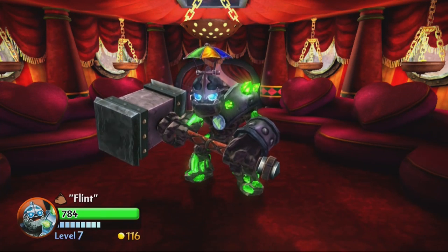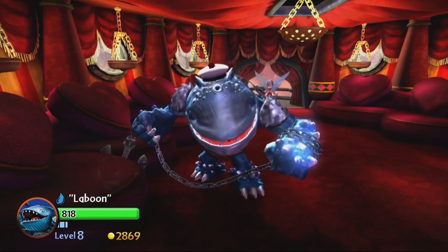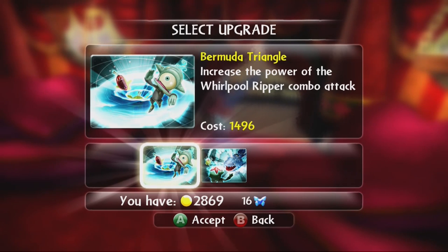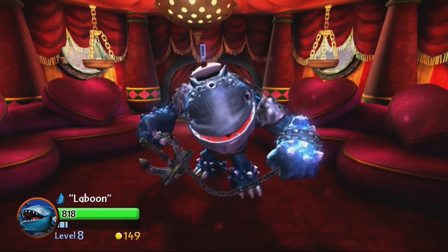We're starting to run low on upgrades for some characters, which means we're getting close to the end of the game. Our resident water Skylander is eligible for a new upgrade so let's belly slide over to Persephone. We could upgrade the Bermuda Triangle — I haven't completely written off the whirlpool ripper combo, but I've had a lot of difficulty using it. Making melee attacks stronger is pretty good, but the combo attack isn't easy to pull off, especially in the main game. That path is preferred for PVP, but instead I'll go for the soul gem ability Blowhard.